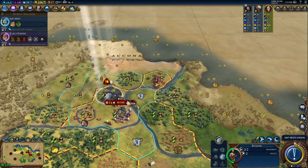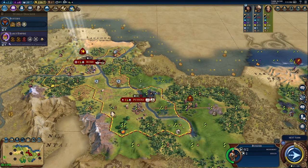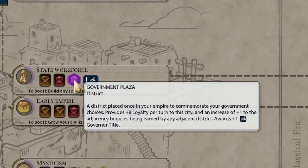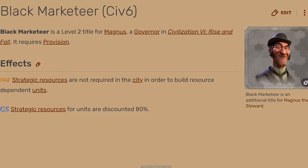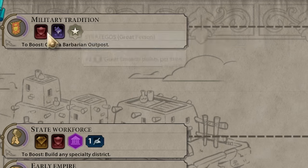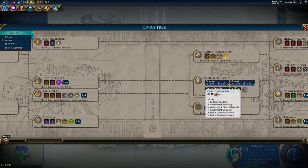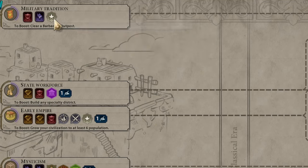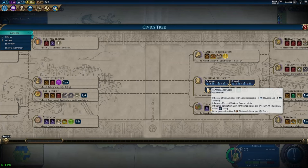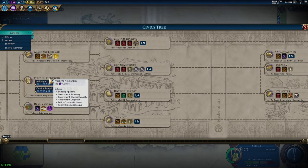When you found your second city, start working on a monument there right away. The plus-two culture you'll get from it is crazy powerful in the early game given how much it increases your overall culture output. In domination games you want to get to State Workforce to unlock your Government Plaza — this gives you your third governor title, which lets you get the Black Marketeer promotion for Magnus, essentially allowing you to chop out units for basically no strategic resource cost. You also want to get to Military Tradition for your flanking bonuses, the Maneuver policy card, and Strategos for the plus-two Great General points. Getting Military Tradition first means you can slot it in as soon as you reach Political Philosophy.